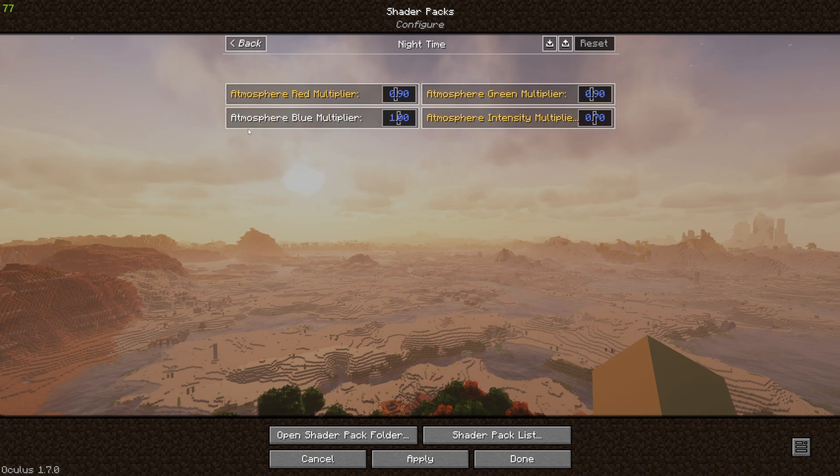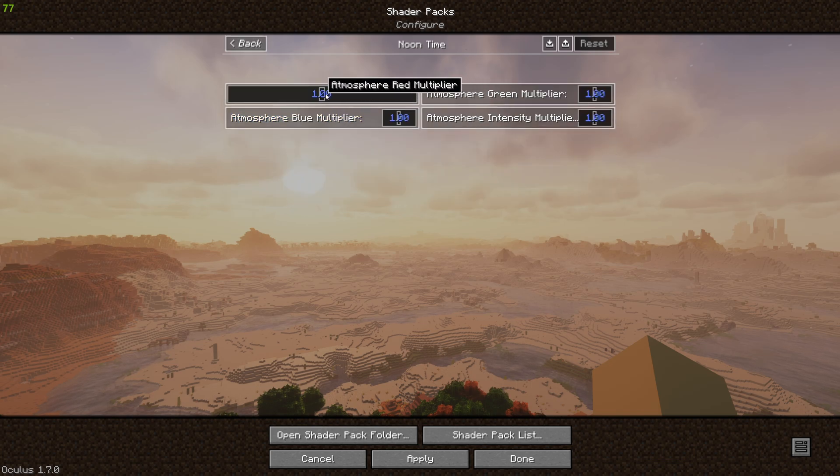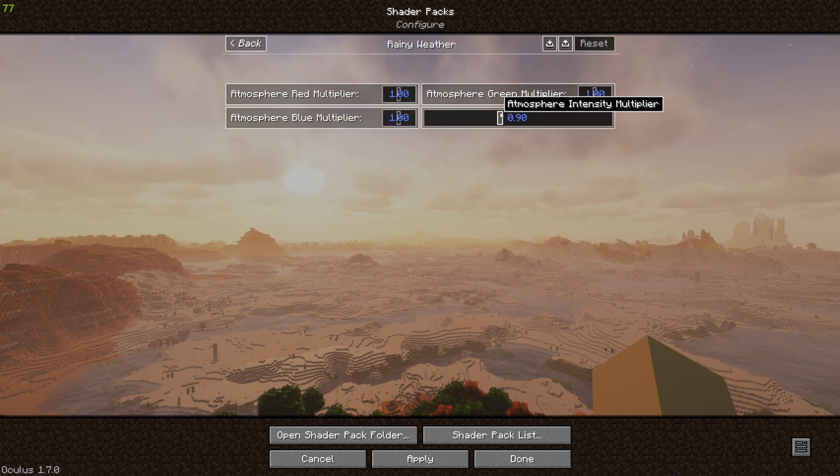We want to turn the night intensity down to 0.7 so that it matches our other settings. Noontime, we're just changing the intensity down to 0.8, and back. Rainy weather, we're going to change that down to 0.7. And now if we hit apply, you're going to see some considerable changes.